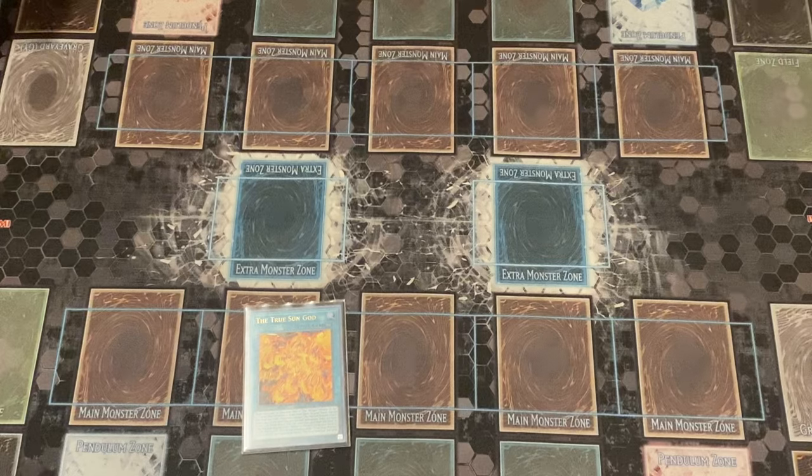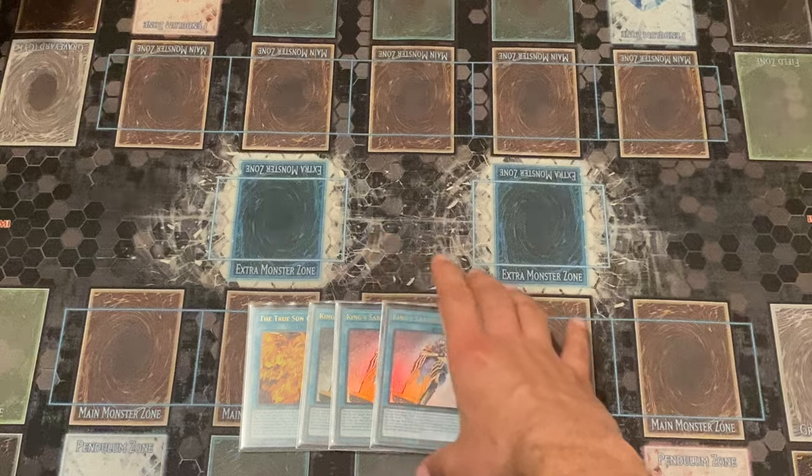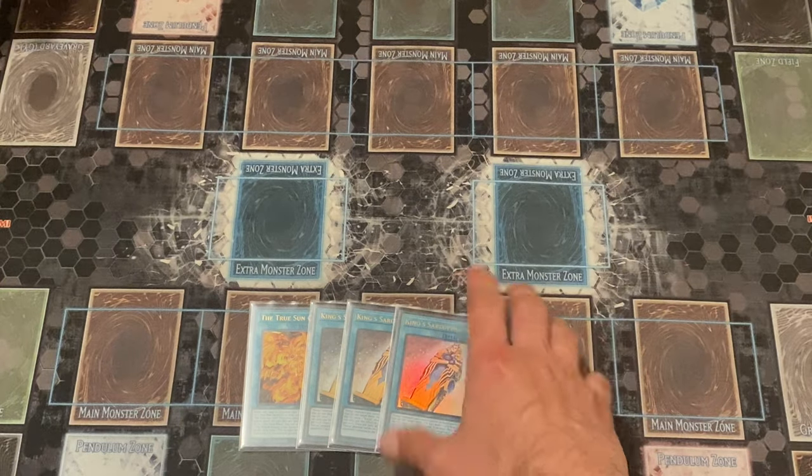We are maxing out on three copies of King Sarcophagus, the card that Msetti searches for. You have to play three or minimum two, because you need this card to get your Horus cards back.